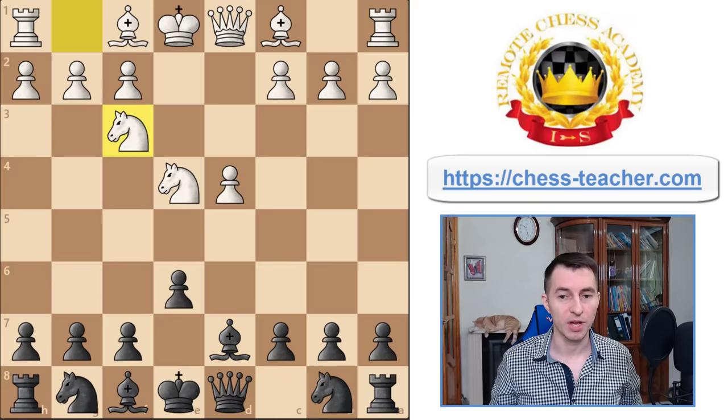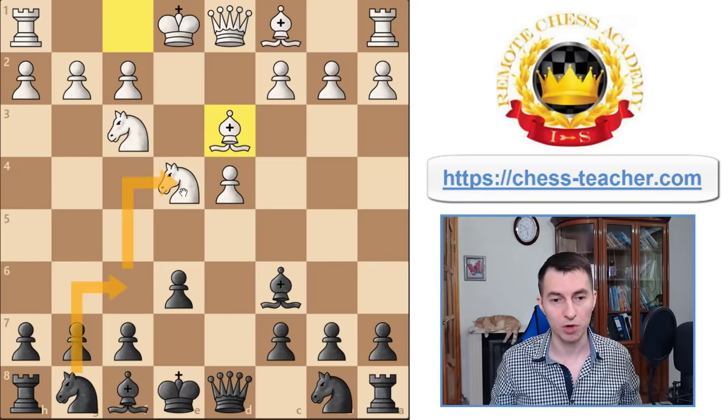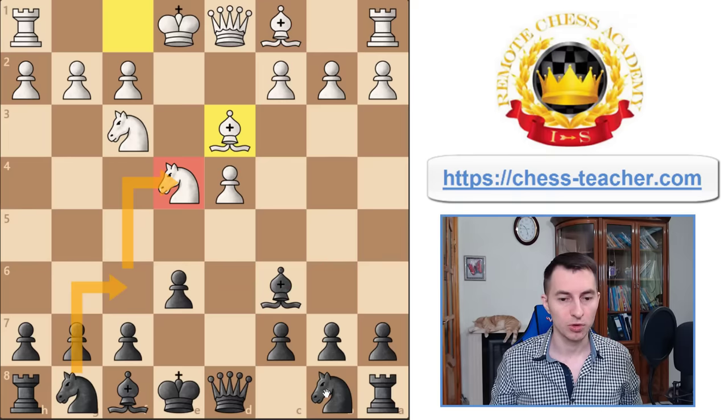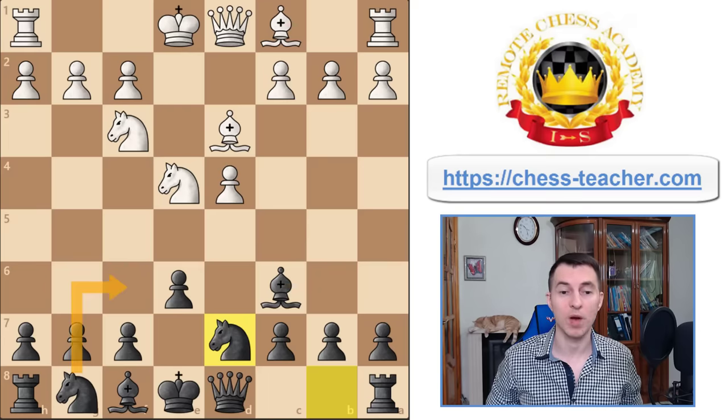White would usually play something like knight to f3, and then you finalize your transfer by playing bishop c6, already attacking this knight on e4. Say white defends it. Now normally you'd wish to play knight f6 to put even more pressure on this knight on e4, but you need to prepare it first. So you play knight to d7 first, preparing knight f6 on the next move.